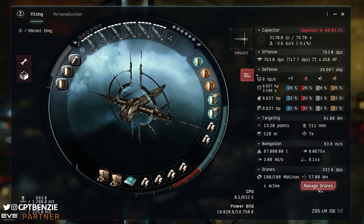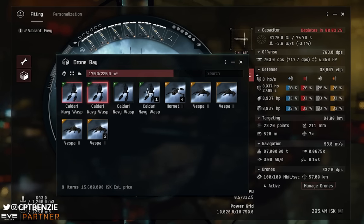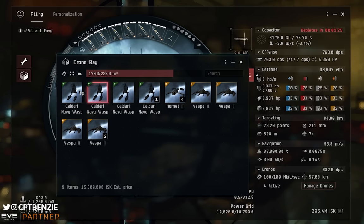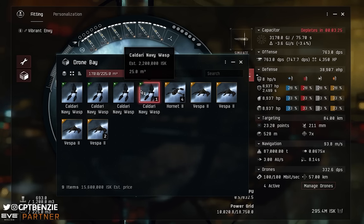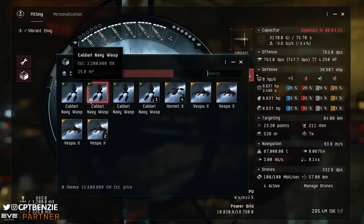For drones, I'm primarily running Caldari Navy Wasps. We only have 100 megabits of bandwidth, so we can only field four of these at once. Standard Vespers or Hornets would let us field five drones, but four Caldari Navy Wasps outperform five Vespers in damage. I carry Vespers and Hornets in case I get jumped, or when I need to kill something smaller faster for better application. For the most part, the Caldari Navy Wasps are essentially all I ever have out.